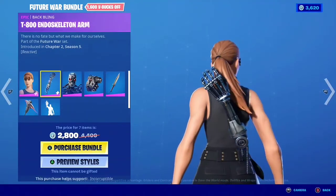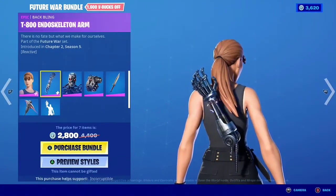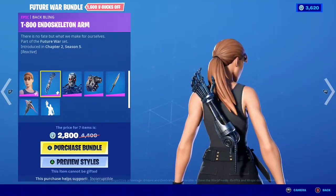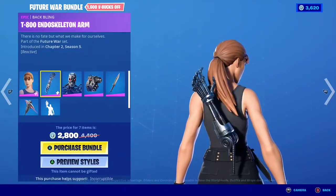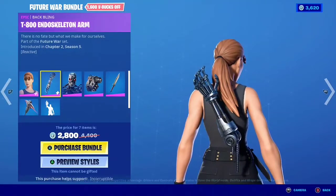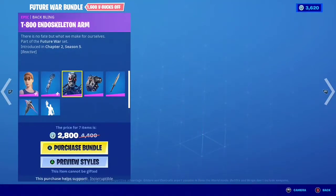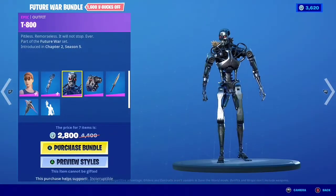Let's go ahead and check out the back bling as well — the T-800 Endoskeleton Arm. Pretty cool. 'There is no fate but what we make for ourselves.' Let me know what you guys think about this as well. I think it goes really good with the T-800 skin, which is right here — very clean skin, very detailed.